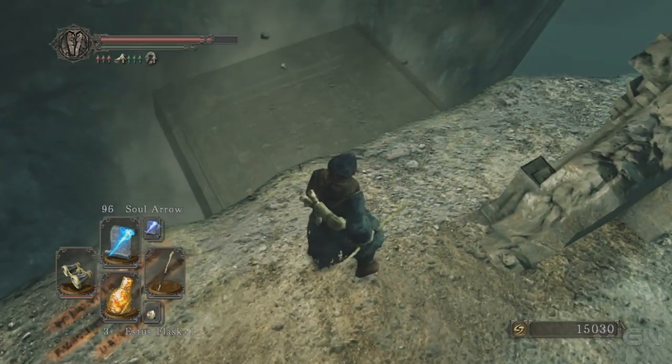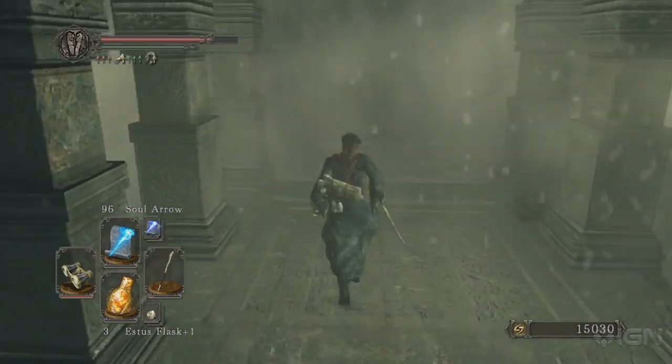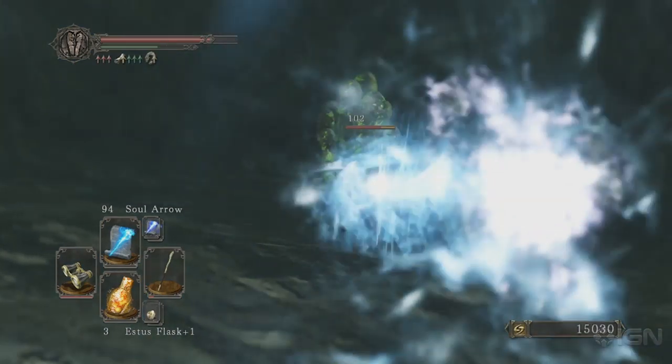As we cross the gap here at the end of Shulva City Sanctum by blasting the hidden pillar behind the statues to the right of the cliff, we head across this little bridge and we have to deal with these little mucky guys in the hall here.